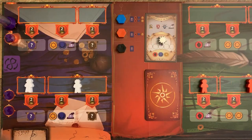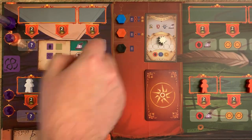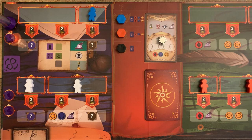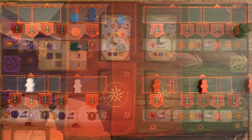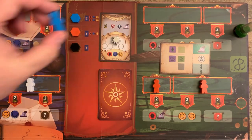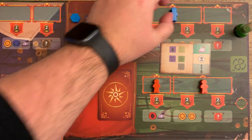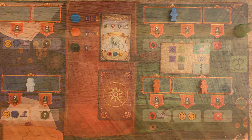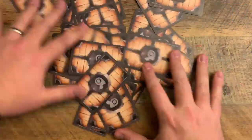Next, draw an Automa card. If it has a Grande worker icon on the purple box, place a Grande worker on the remaining single-width space of the purple action area. If there's no worker there, place the Grande worker on the empty double-wide space. Then draw another Automa card. If it has a Grande worker in the green box, place a Grande worker on the remaining single-width space of the green action area. If there's no worker there, place the Grande worker on the empty double-wide space. Then reshuffle the Automa deck.